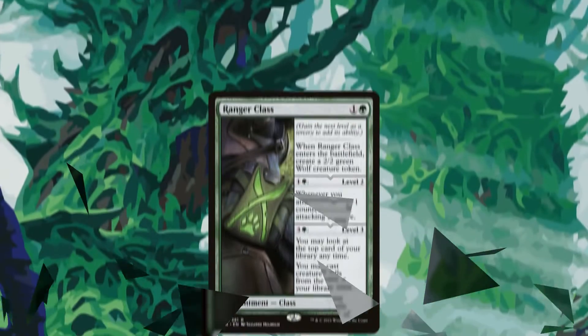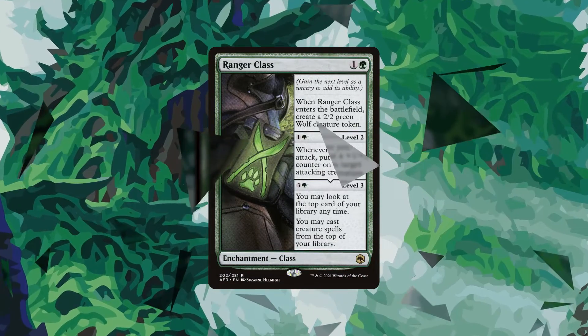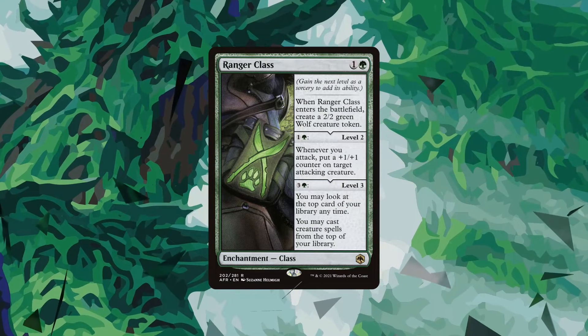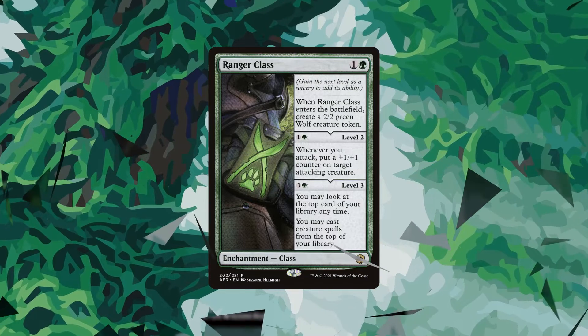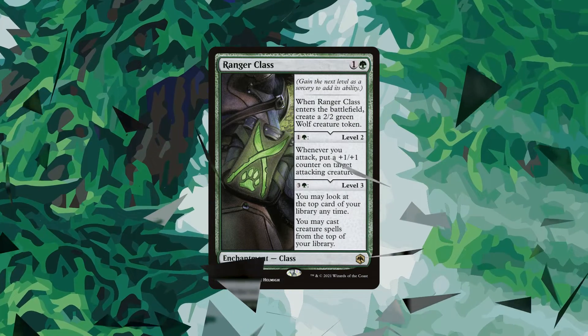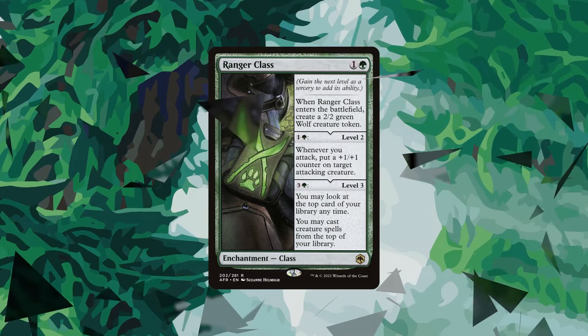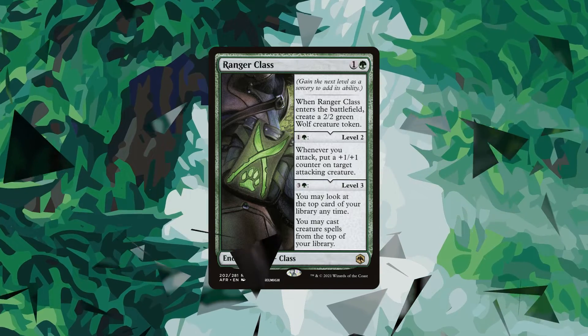At slot number four, we have Ranger Class. At its base, we have a two mana enchantment that grants us a 2/2 Wolf. After that, we can use our otherwise unused mana to level up our enchantment in order to grow our creatures on combat and to give us extra card advantage by being able to play the top card of our library if it's a creature card. The fact that its extra abilities not only help our game plan but also smooth out our draws makes Ranger Class an exceptional card and one that isn't bad to draw late game.